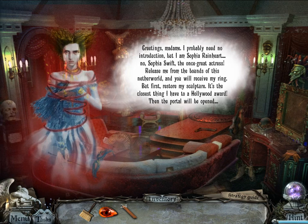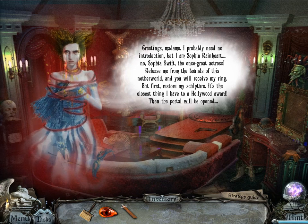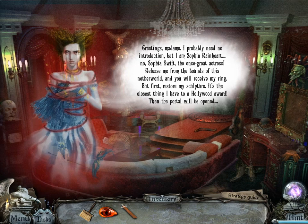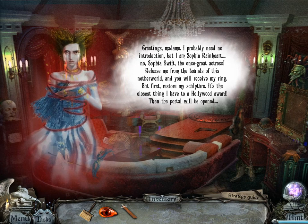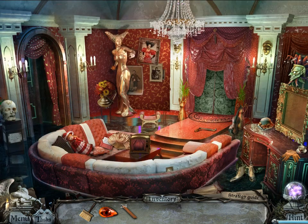Greetings, madam. I probably need no introduction, but I am Sophia Reinhardt — no, Sophia Swift, the once great actress. Release me from the bonds of this netherworld and you will receive my ring. But first, restore my sculpture. It's the closest thing I have to a Hollywood award. Then the portal will open. Honestly, I thought the game was lagging out. I was like, what is going on?